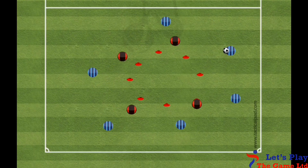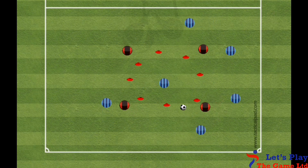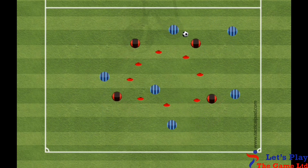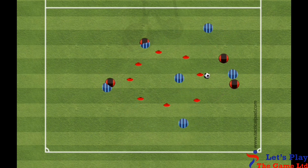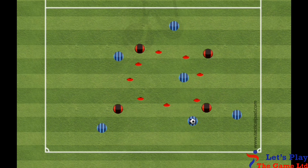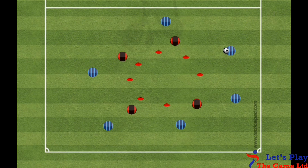Progression: There are a couple of ways we can progress the session. The one we are looking at here is where a player looks at arriving in the circle and receives the ball. If they don't receive it, then they should look to move back out of the area. You can also just keep an attacking player in the middle, or if you have a goalkeeper present, use a goalkeeper in the circle to give them some goalkeeping practice.